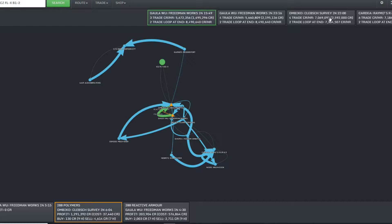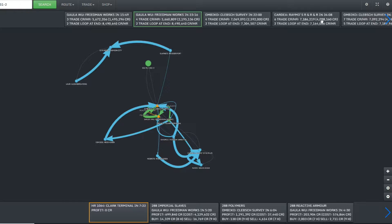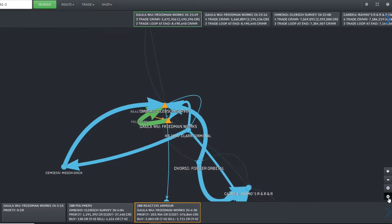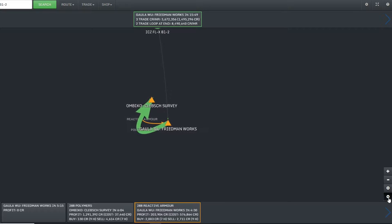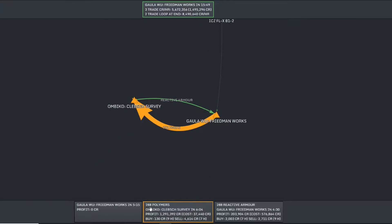Now we have all the suggested trade routes on the top, and depending on which one we choose, we can see the individual destinations at the bottom. The first route has three destinations and a loop of two destinations at the end that you can do over and over again, and apparently earn around 8 million credits per hour. We could also choose a different trade route if something seems more reasonable, but for the time being I think I'm just going to go with this one. The first step is to go to our target system, where we'll purchase 288 polymers for around 130 credits apiece, and sell them at 4,600 credits apiece — a pretty good profit margin.